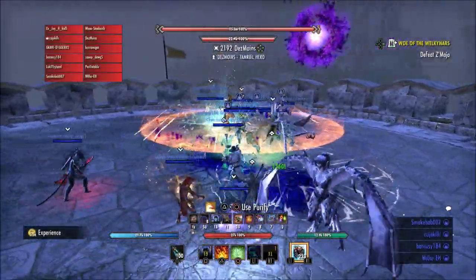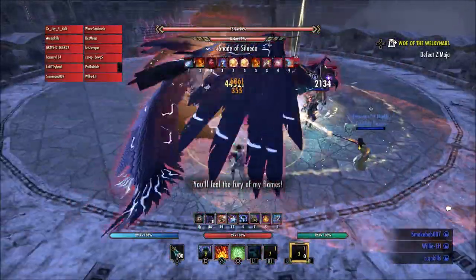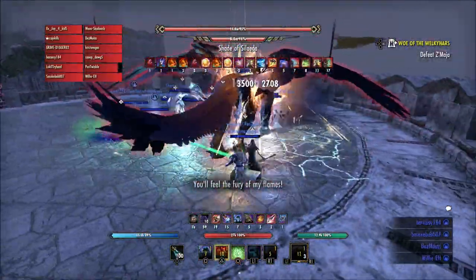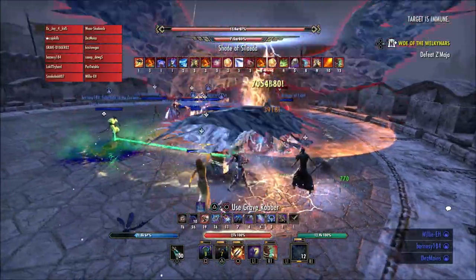What is going on guys? Grave here today. I want to talk about the guild finder and how I think there needs to be some changes to it, specifically a search bar where you can type in a specific guild name and find that guild if that's the guild you would like to join.